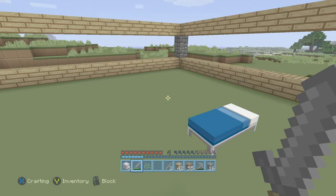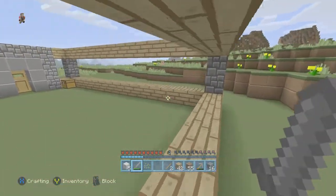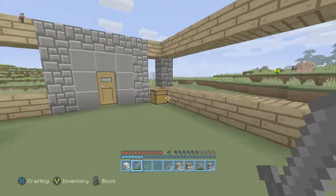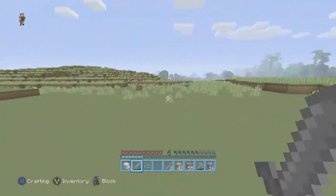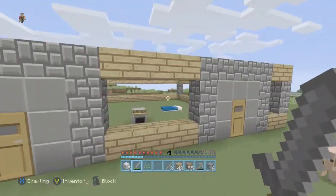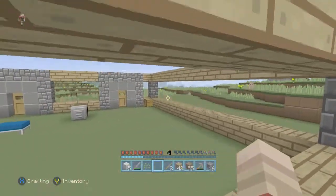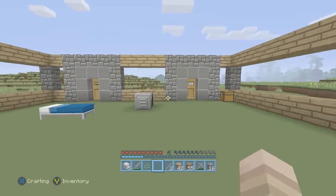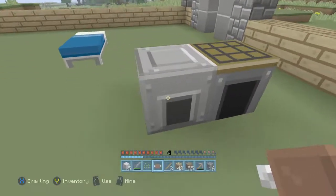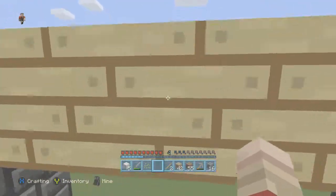Hey guys, I'm Jacob and this is episode two of the Xbox One survival series. This is basically all the stuff I've done off camera — I've cleared out all kinds of land and now we have the base of our layout to work with. I'm using the plastic texture pack right now because I wanted to change it up. I literally just bought this texture pack five minutes ago to try it out, and I can say it looks pretty good so we'll stick with it for a little while.